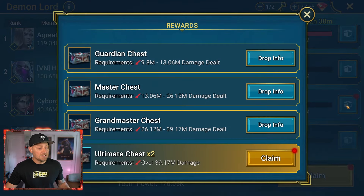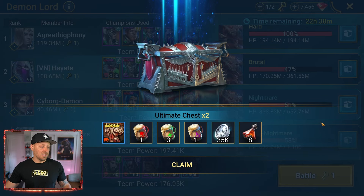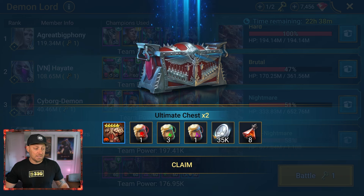Let's take a look at our Nightmare rewards. I did over 39 million damage — it took me two attacks to do this. Let's claim the rewards and see if we get any luck here today. Not the best luck there. We got some brews, an okay piece of gear, some silver, and some — as I call them — some jubblies. That's useful stuff for sure that we're getting for free. Definitely good, not great.